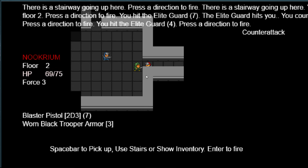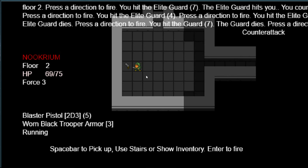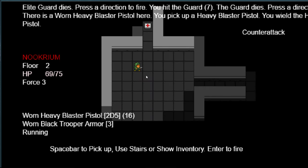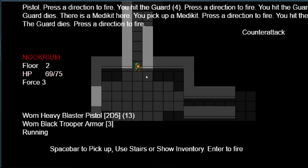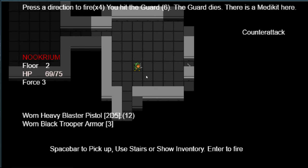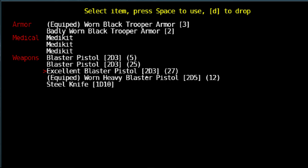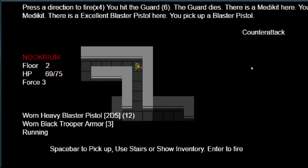Let's take out that guy. I think my bouncing around is because of my counterattack. Got him — take that. I'll take the heavy blaster pistol — it uses 2d5, a bit worn but that's okay. Pick up the med kit. Another med kit — excellent. There's also an excellent blaster pistol but it's still 2d3. I'm not sure what the condition numbers mean. We can drop things; the worn one is certainly better. There's actually a skill that prevents your weapons from deteriorating as fast — maybe that would be good to have.